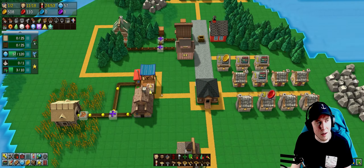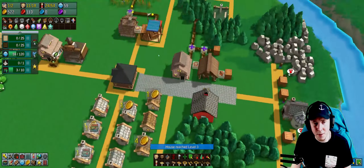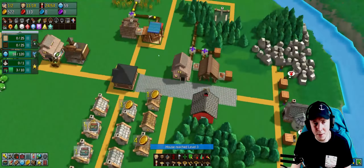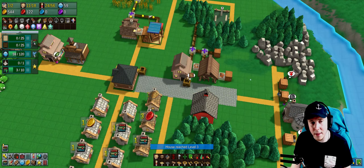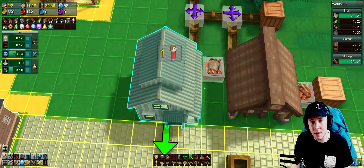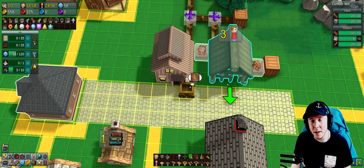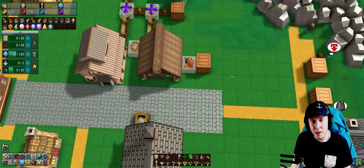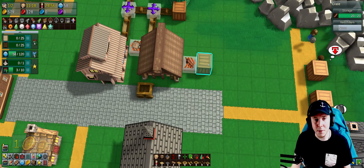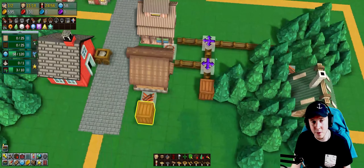I'm still working toward wooden rails and cloth conveyor belts. I can build wooden rails now — I need planks and stone. Let me activate that production. The planks are going nowhere right now though. I think a good idea would be to move this crate, but it has to be empty first.